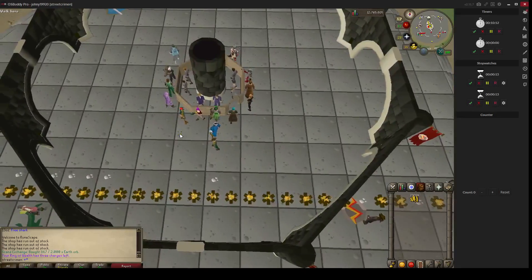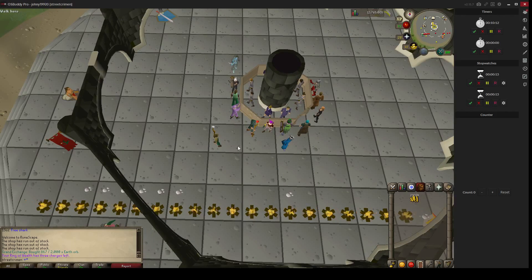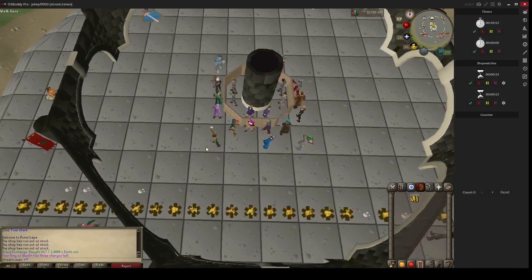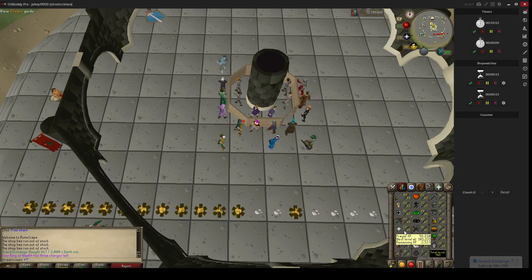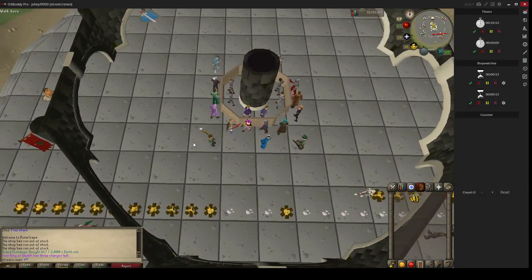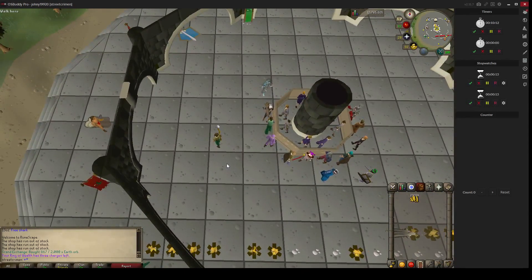That was pretty good, considering it's not that busy right now. So you could make 2.4 million profit in an hour. Sometimes you'll make less depending on how busy the worlds are, but sometimes you can make 3 to 4 million in an hour if the shops are really filled. The only requirement is 60 Magic. I hope you can use this money-making method — subscribe for more money-making videos and guides, thanks for watching.